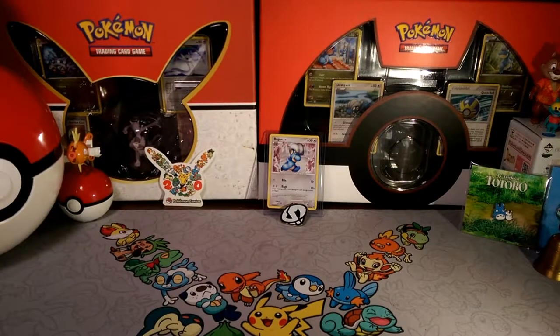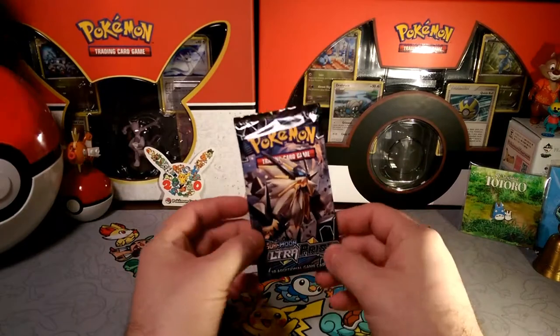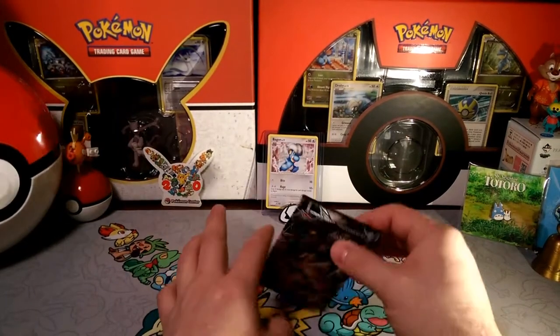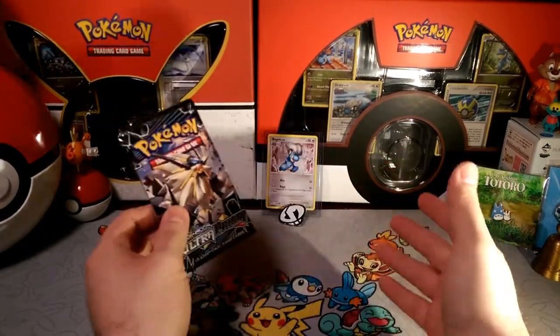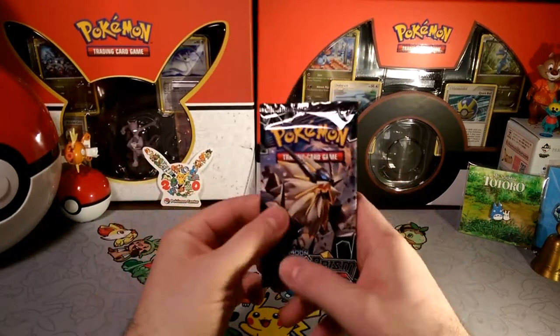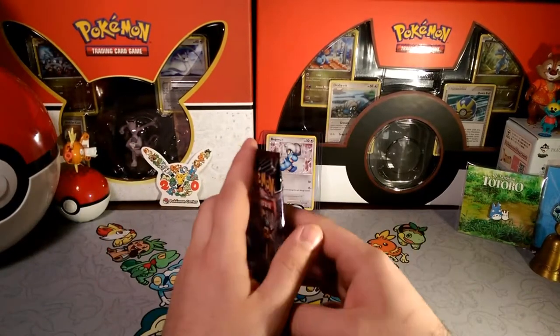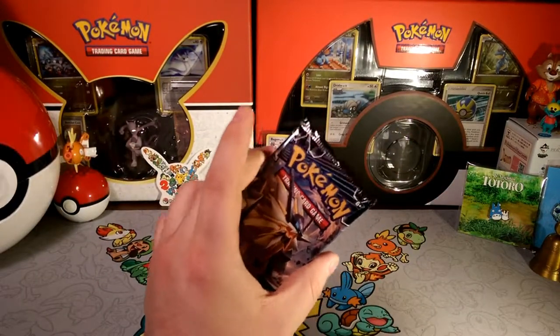Alola friends, Dapper Drabby here, and we are back again — another week of pack-a-days! We're gonna go back to Ultra Prism for a sec. I thought about trying to do Generations but I really couldn't get the packs together in time. I was able to get some more Ultra Prism packs, and don't worry, it's not from the booster box — you'll still get that in a separate video.